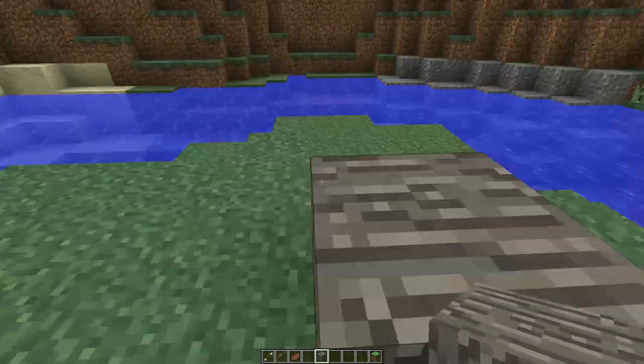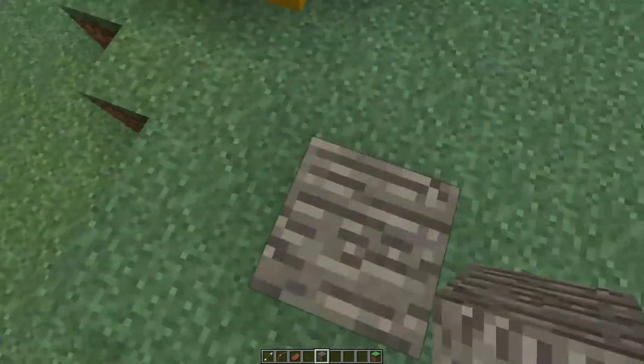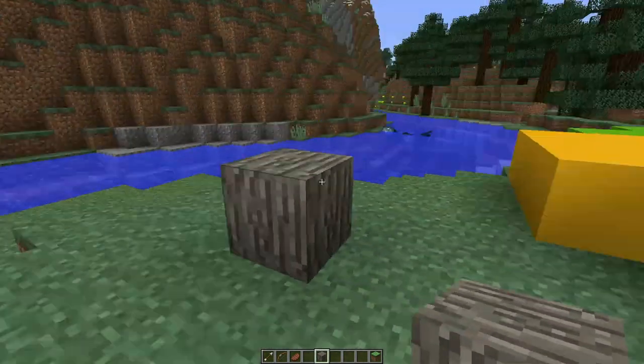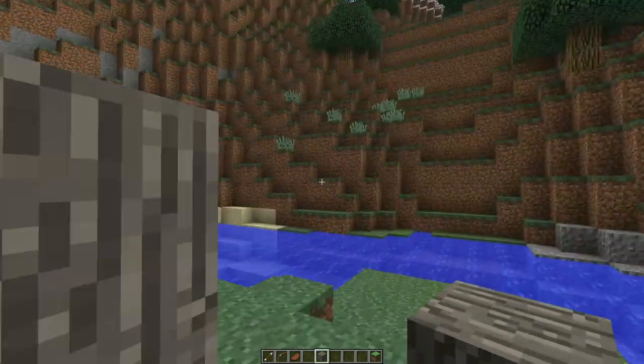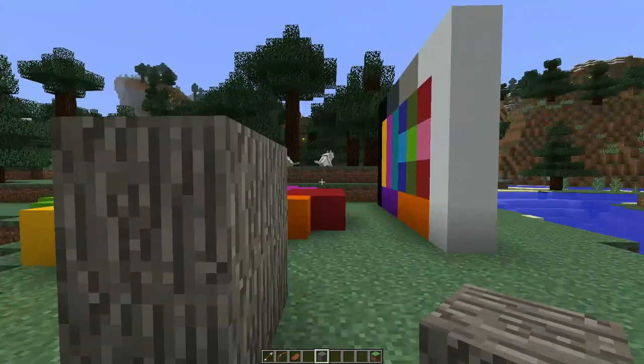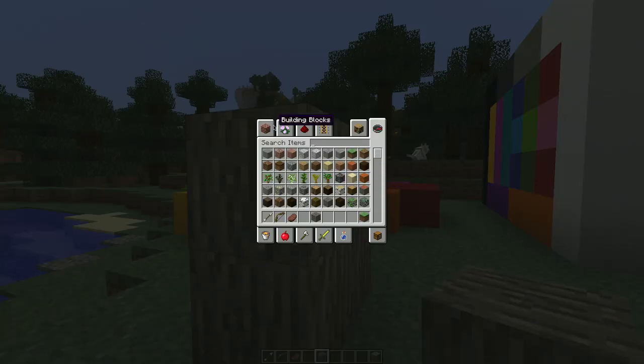This is a wood block like a log, but there's no rings — it's bark all the way around, which could be super cool for building things. I don't know if this is something that you're going to be able to craft or what.